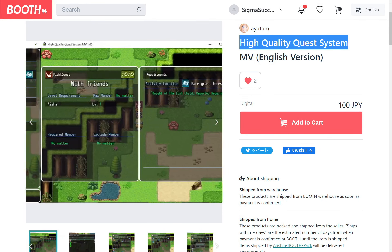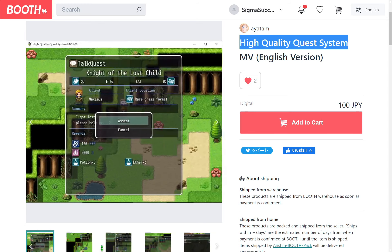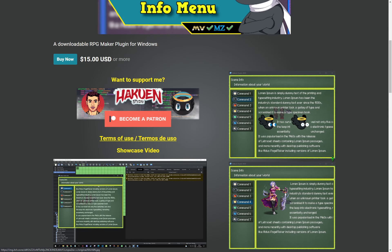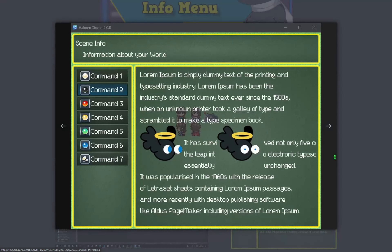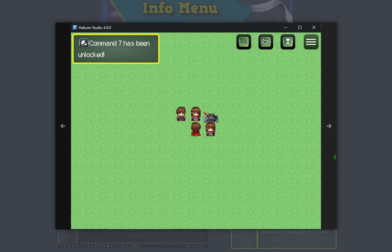An MV plugin by Ayatam that adds a high quality quest system to your game. An MV and MZ plugin by Hakuin Studio that allows adding a window scene where we can show any kind of information with text and images.